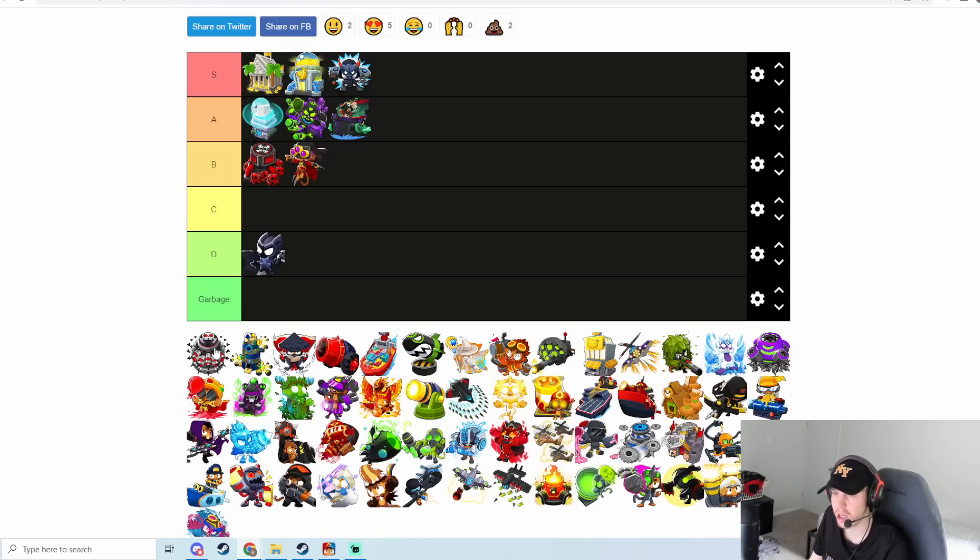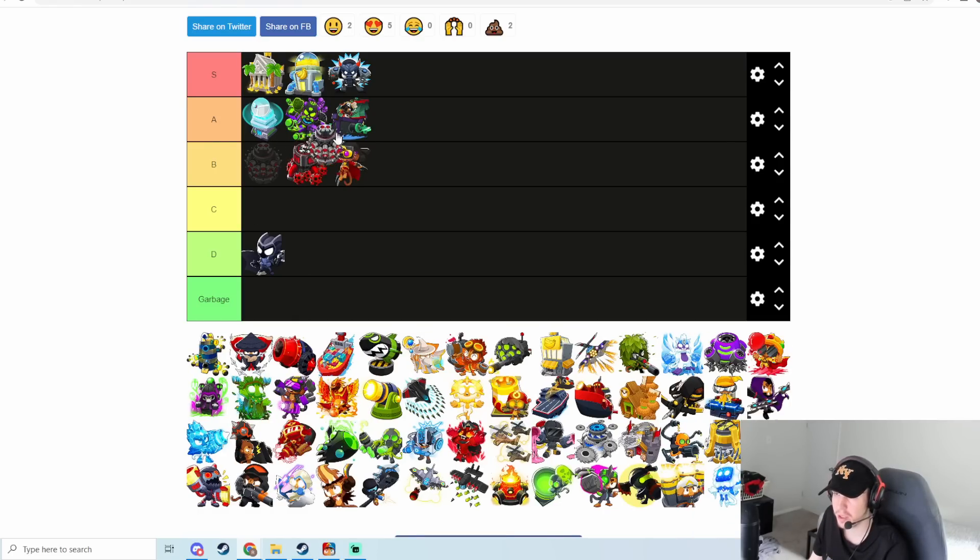Tax Zone is pretty much the same case as Plasma Monkey Fan Club, but I think it's better because it's not nearly as expensive and it's not ability-based. You pretty much have to pair it with debuffs or Perma Brew to make it useful, since it's got really high attack speed with low damage — so it gets buffed a ton, but it's not very good on its own. I'll put it bottom of A tier.